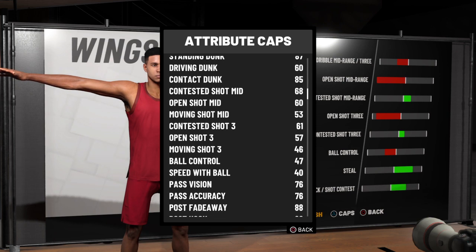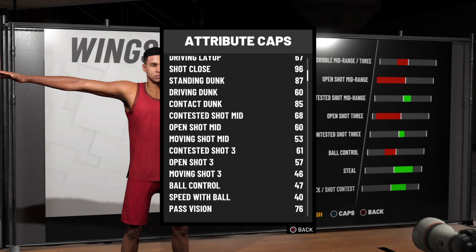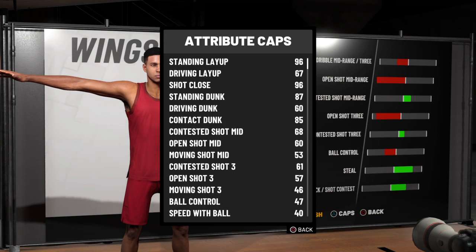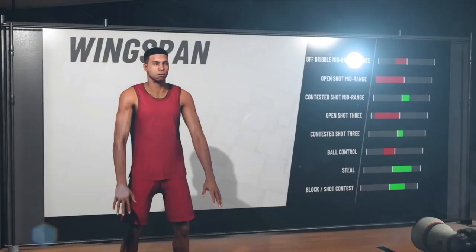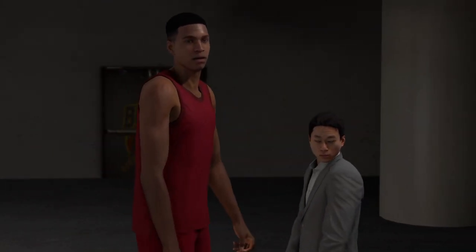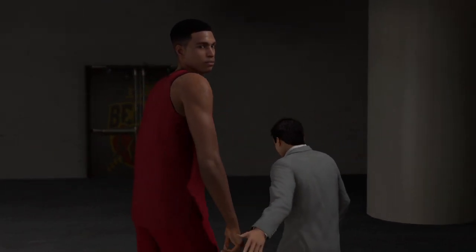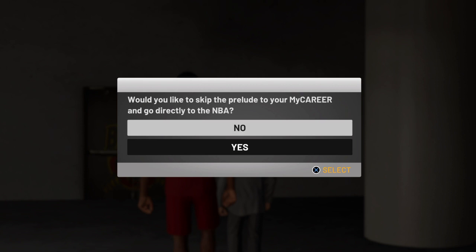It does not affect anything — you still got an 88 post hook and you can still hit mid-range. Everything is straight. That is the build — the slashing post score. It's so simple. Make sure you subscribe and like the video, that's it for this one, I'm out.